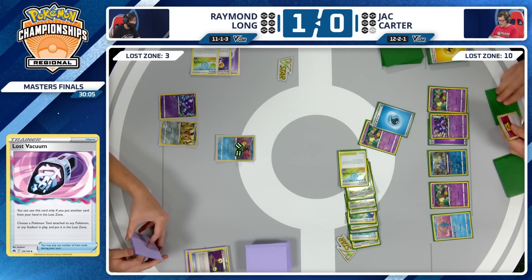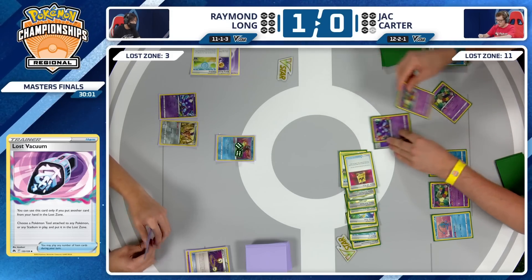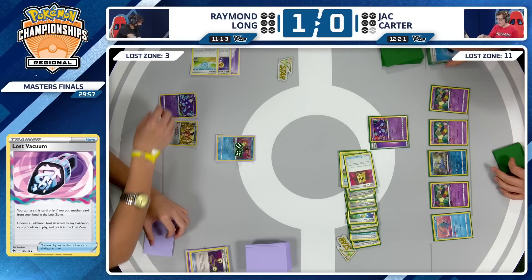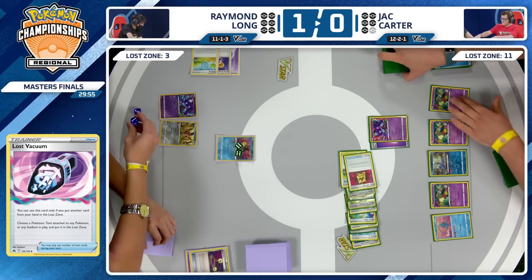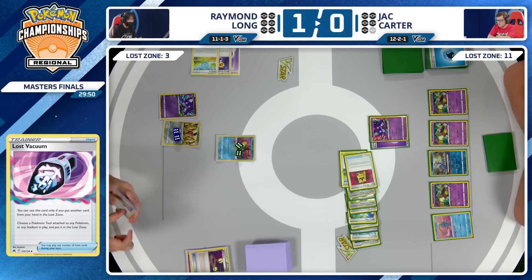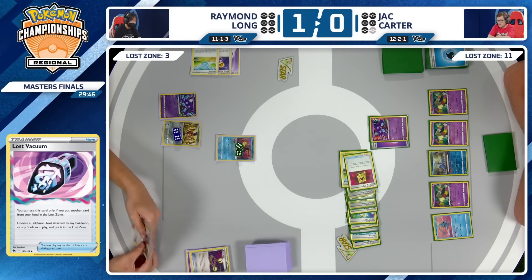Attach to the active for Jack. Going to use that Flower Selecting, sending a Battle VIP Pass — and it's just going to be a promotion to the Sableye. Going to be 120 on Zamazenta. How do you recover from here? Jack Carter absolutely running away with this game two. This is awful for Raymond.